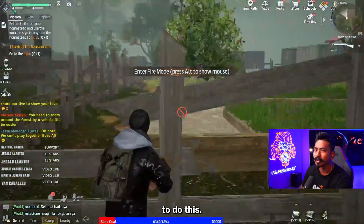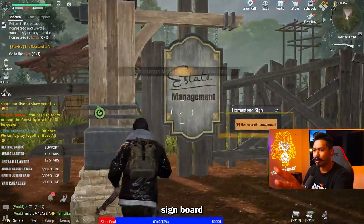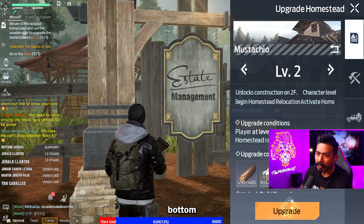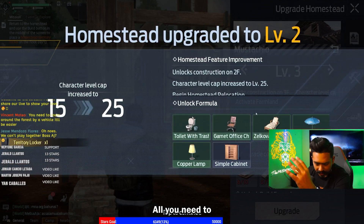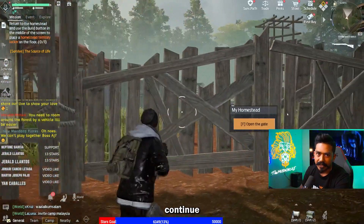All you need to do — it's very easy. Go back to your homestead. Go to the homestead management signboard on the outside. Click on it and then select upgrade. At the bottom, you might need some materials for this upgrade. All you need to do is go ahead, farm it, come back, click upgrade, and continue leveling up.